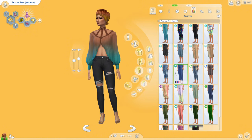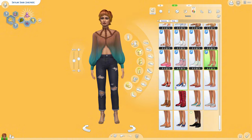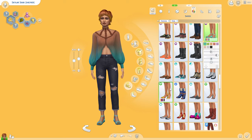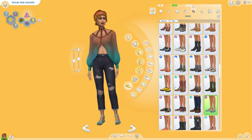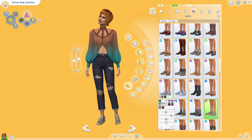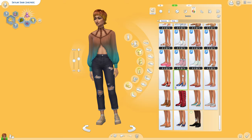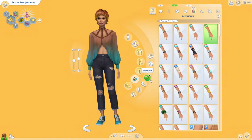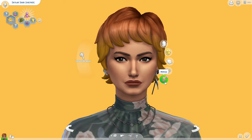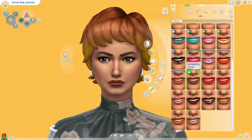I used the Love Struck shoes with the party outfit because they pair well together. I love her hair — it's so beautiful. I feel like I don't give my feminine sims short hair enough, and I think it looks very cute on her.